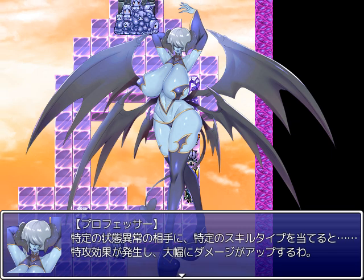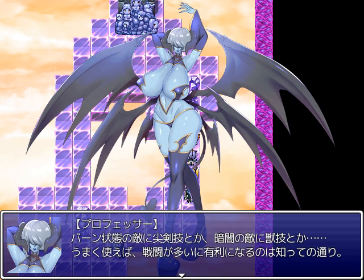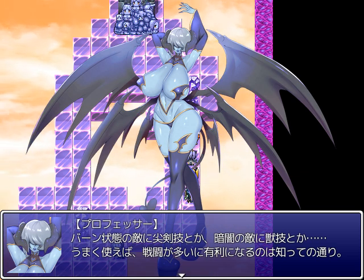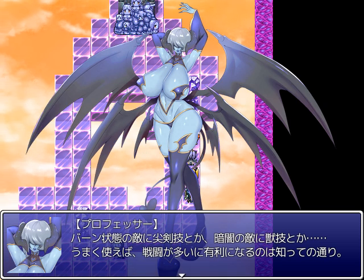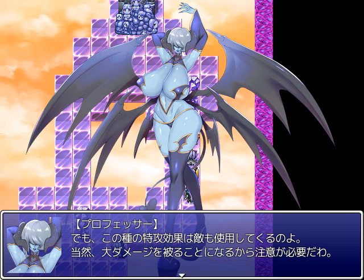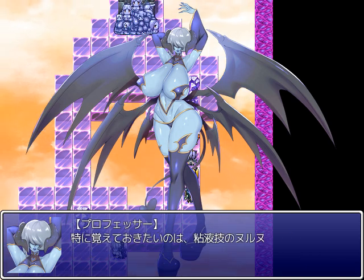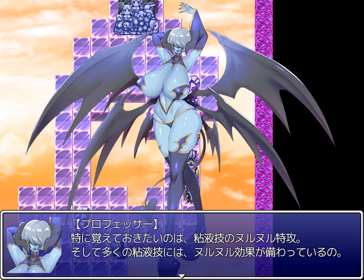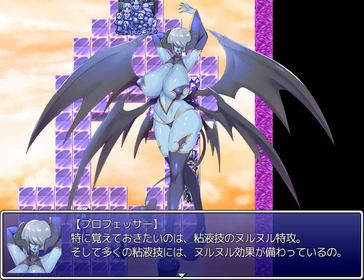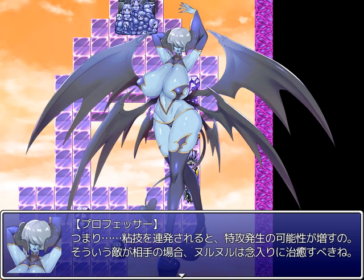When you hit opponents with certain status effects using certain skill types, a special attack effect will occur and damage will be greatly increased — hitting burned enemies with rapier skills, or dark enemies with beast skills, and so on. Your enemies also use this type of special attack effect, so take care not to get hit with big damage. You should especially remember the special attack of slime skills on slimed status — many slime skills apply slime status, so using them in succession increases the chances of landing special attacks. When facing such enemies, take care to heal the slime status.